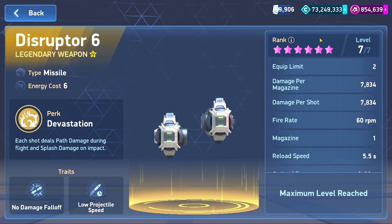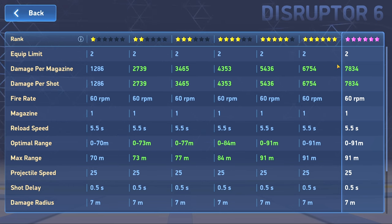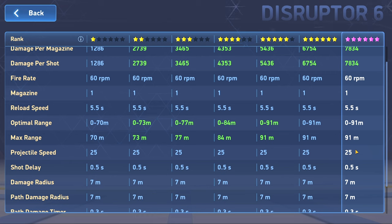The stat sheet doesn't look all that impressive. Damage per magazine equals damage per shot since there's only one round that fires before it has to reload. It has a 5.5-second reload - not the longest, but with single fire it'll feel like EMs in that sense. The actual damage per shot is not very high; comparing to the missile rack 6, it's higher but only by a few hundred. This is not a high DPS machine, and it doesn't have a lot of range either. The projectile speed is super slow - missile racks are already slow, but this is way slower.